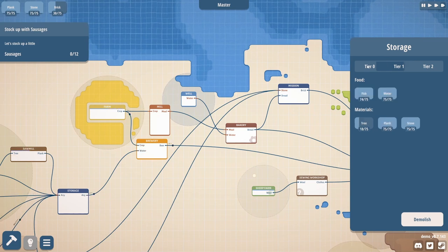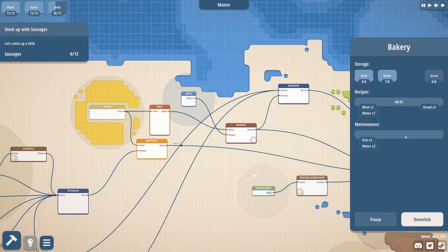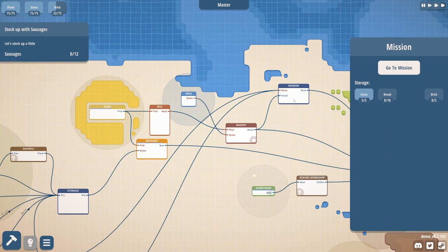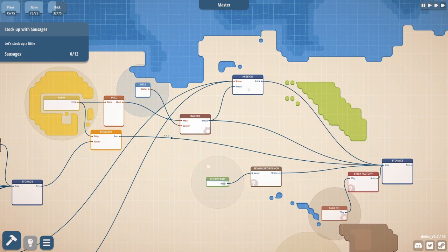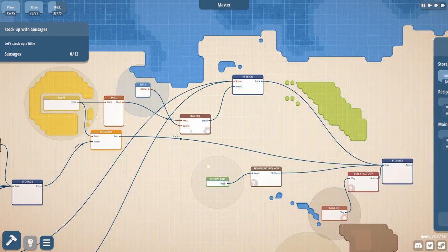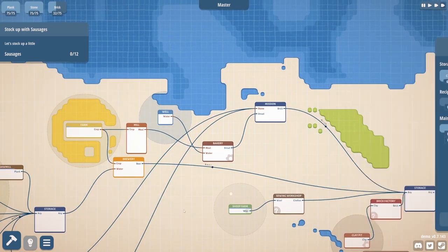Let me check tier one — we have clothes, some bread, some beer. Maybe we could do with more bread. Meal plus water equals bread, so maybe another bakery. Our bottleneck seems to be the bakery not making bread. I wonder why — do we not have enough fish and water? Let me check storage: crop, meal, bread, beer — we have tons of fish and water. The information shown here is not enough. I need to know more than just 'maintenance' — I need to know if this is actually working.